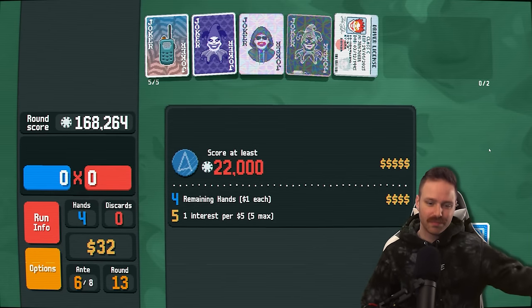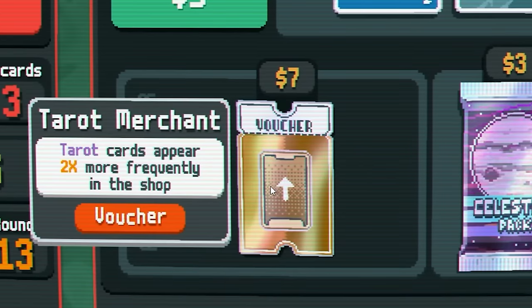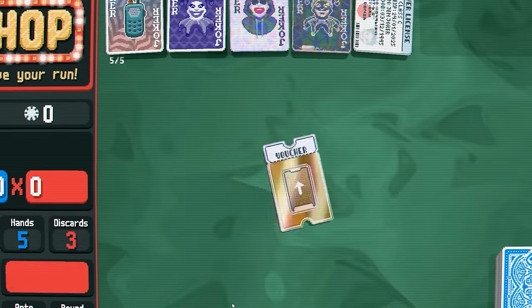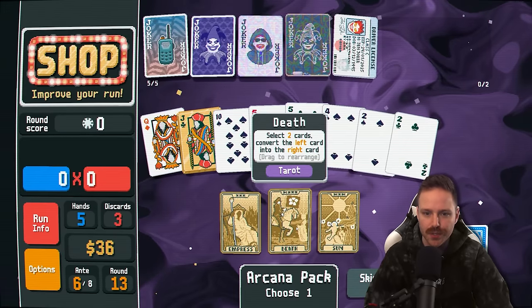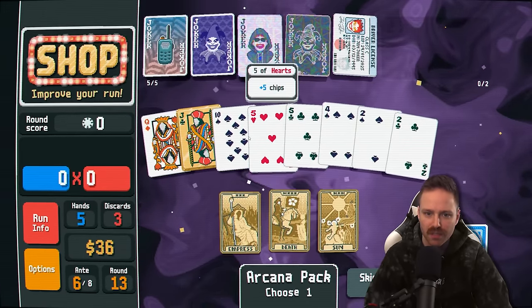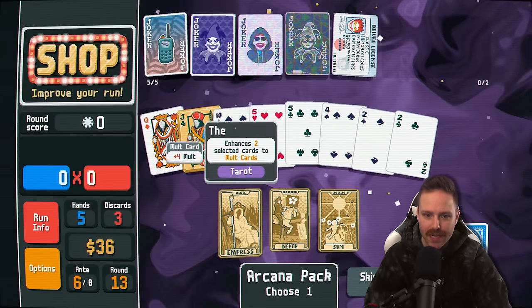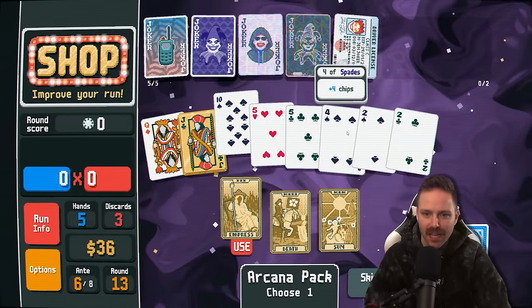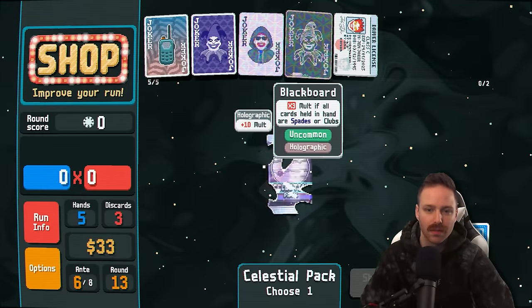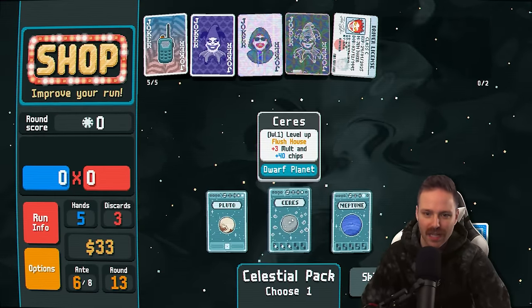Six extra dollars from that Midas touch card — that thing has definitely paid for itself. Tarot merchant: tarot cards appear two times more frequently in the shop. Take that. Another tarot card: mult cards, turns the left card into the right card. Or turn into hearts. I'm thinking that we can turn this 5 into a 10. Or we can make the 10 and the 4 mult cards — let's do that. Mult is like our big thing right now. Look at that — we can level up flush houses. For context, full houses are giving us 90 times 8 base chips. Flush houses are giving us 180 times 17.